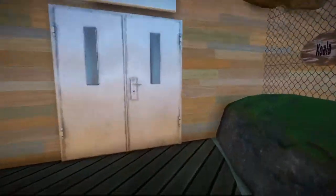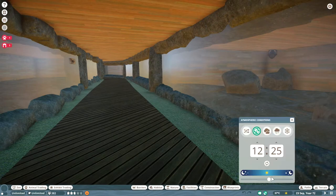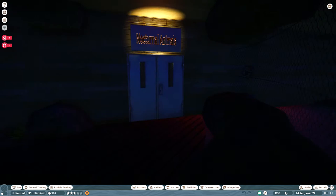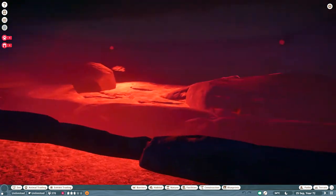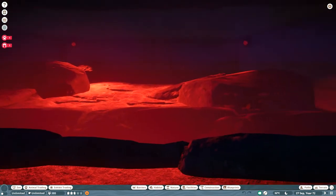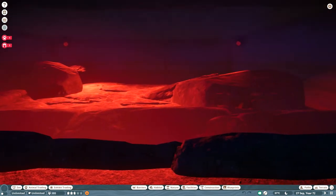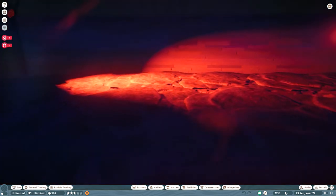Then we go into the nocturnal animals area — wait, I need to set it to night time or it doesn't work very well. When you come through there are red lights on the inside, because I'm pretty sure the way they work is they brighten up the enclosure but don't affect the animals as much as real lights would.